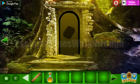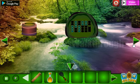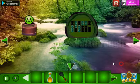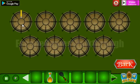Next let's check these places. Here we can check this brush, and next let's use this logo here. So we have a hint of 6, 4, 4, 5, 5, 8, 8, 4, and 4. These numbers correspond to the number of highlighted handles here.